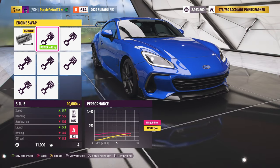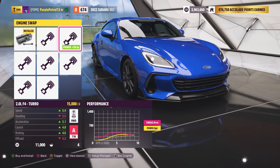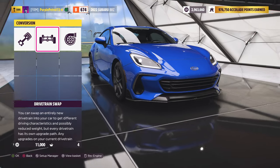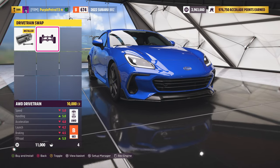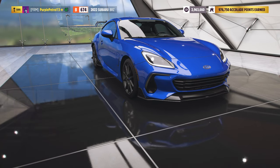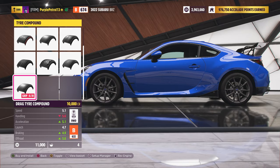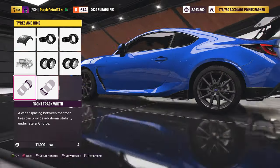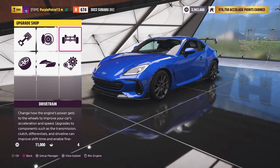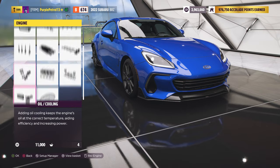There are a few engine swaps as well, including I think a Porsche engine, but nice to see there are lots of flat 4s and flat 6s — the sort of thing you might swap into this. Not quite sure about a V8, but loads of options there if you want. There is also an all-wheel drive conversion if you want to ruin your fun rear-wheel drive sports car, and a turbo and supercharger option. Everything else — tire options, track widths, tire widths, drivetrain, platform, handling and engine upgrades — are all here as you'd expect on any car in Forza.